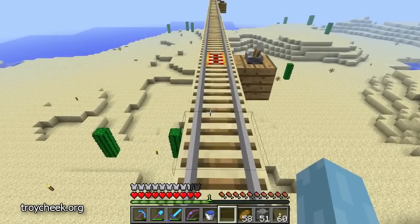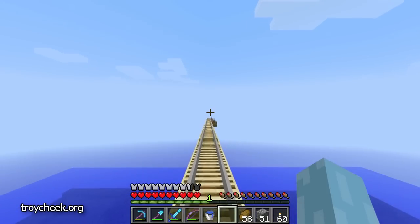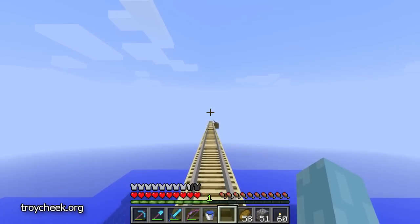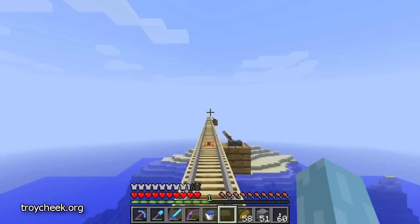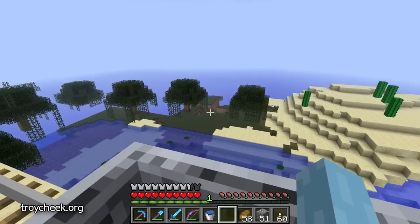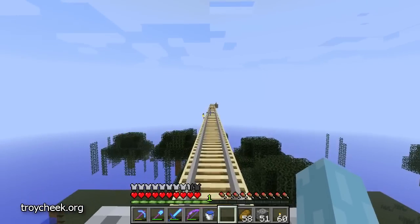I do not want to throw down my cart there because it will mess up his automatic launching system. So now it's safe to eat — perfectly top off the old hunger bar, push the cart, jump in the cart, and back to base we go. And as long as we've got a cart, we might try out the subway system. I need to come over to this desert and just strip off the top layer of sand, because that's how I do things — I'm going to scoop it off the top so it still looks natural when I'm finished.